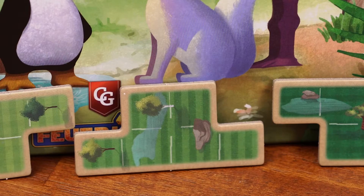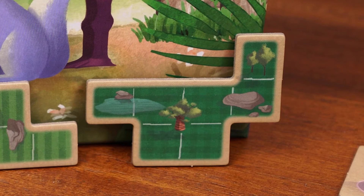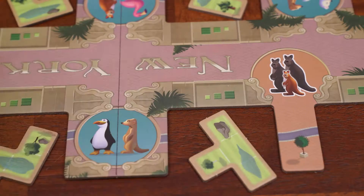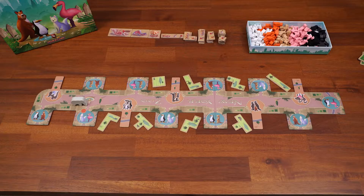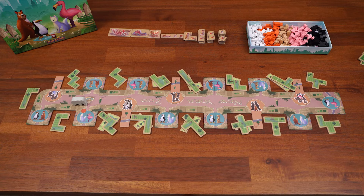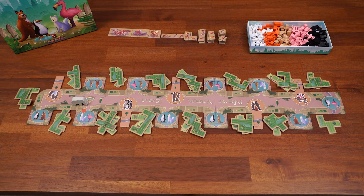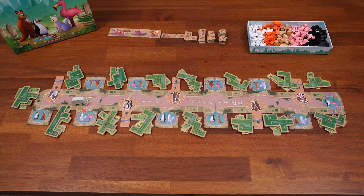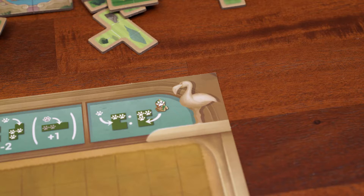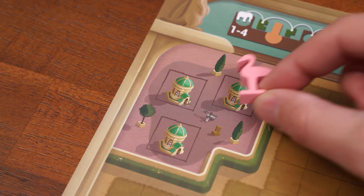Place the enclosures in this order: lightest green, light green, dark green, and darkest green. For accessibility concerns, you can sort them by the number of spaces they cover — four, five, six, and seven spaces respectively. Place the lightest green tiles covering four spaces on the spots labeled by the small green square. Then place the light green five-space enclosures on every spot on the board, on top of existing tiles. Next place the dark green six-space enclosures, and finally the darkest green seven-space enclosures on the seven darkest green square spots.